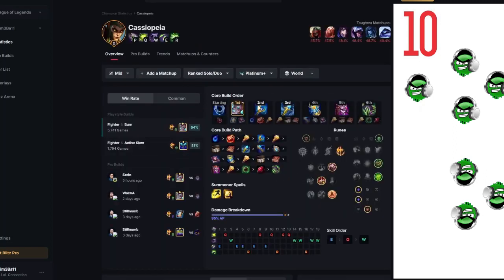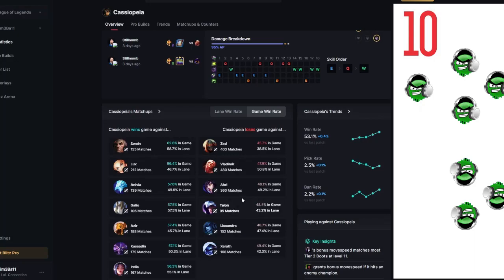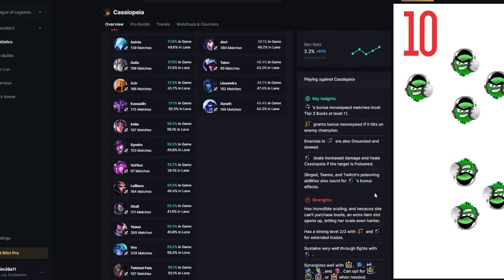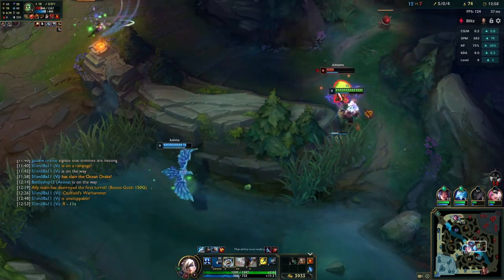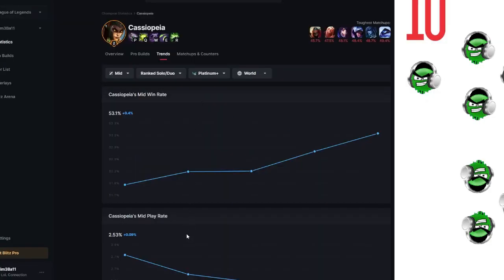When you click on a champion, it will take you to the champion statistic page for that specific champion. You can see the highest win rate, the highest build rates, common builds, pro builds, as well as damage breakdowns, runes, and skill order. Beneath that, you can see who your selected champion wins lane against and loses lane against, as well as who wins and loses the game against you. There are trends for win rates, pick rates, and ban rates on the right-hand side. There is also a column dedicated to how to play against the selected champion, including key insights, strengths, and weaknesses. If I were to have one complaint, there is no information on how to play the champion or anything to help you learn to play it. I think that would be a worthy tab at the top, instead of the same information just mentioned in a larger form.